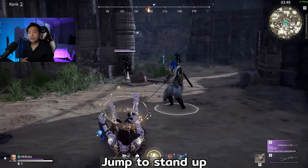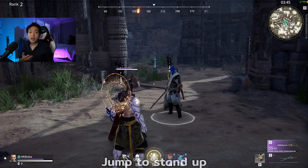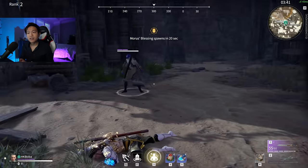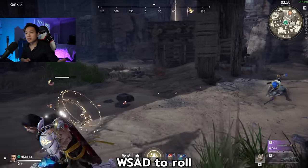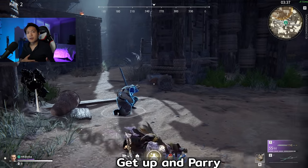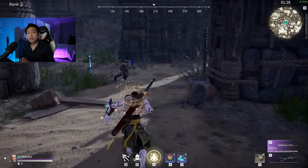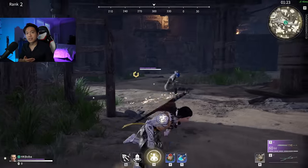Last but not least, let's talk about movement when you're knocked down. You can press jump to stand up right away so you can parry or get into a focus attack if they're mashing on your body. Or, if you press any direction, you will roll towards that direction before you get up. Depending on what your opponent wants to do, you might want to get up and parry right away, or if you see your opponent trying to tech chase you with a focus attack, you can get up and dodge right away to get out of its range.